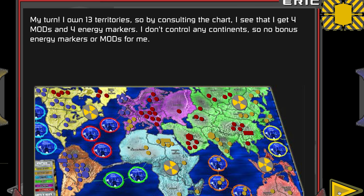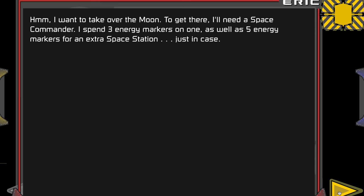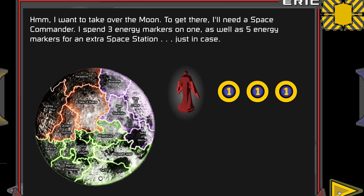Fortification always ends your turn. My turn — I get four MODs and four energy markers. I don't control any continents, so no bonuses and no bonus armies. To take over the moon, I'll need a space commander. I'll spend three energy on a space commander and five energy for an extra space station.